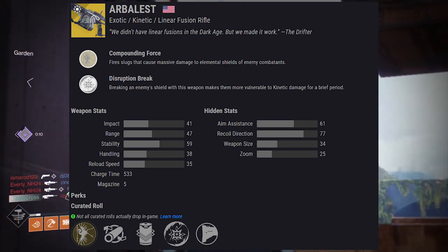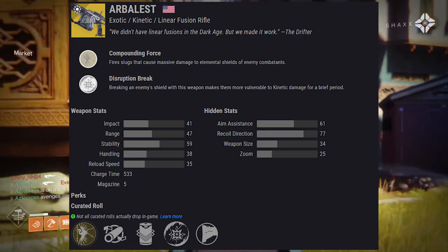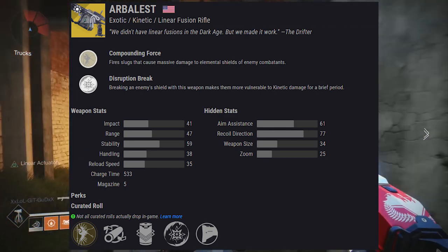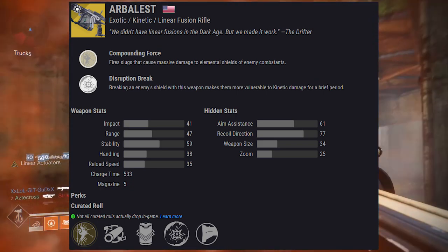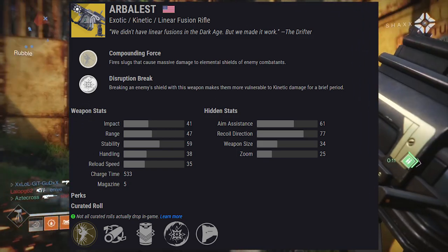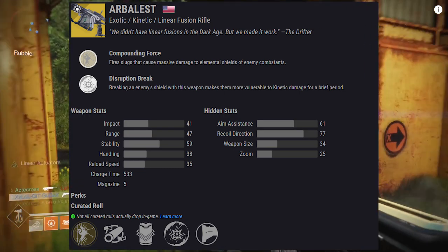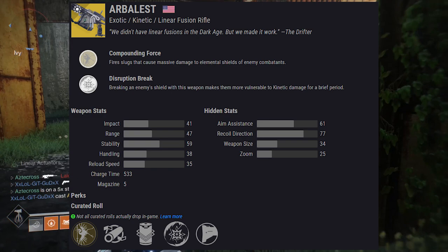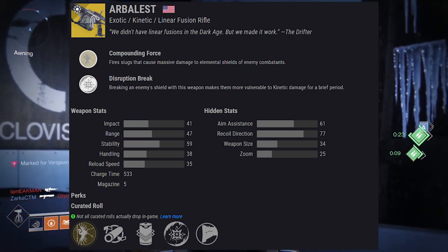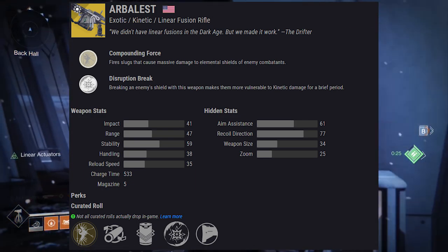Moving on to Arbalest — an exotic kinetic linear fusion rifle. It uses special ammo and will be in the kinetic slot. It comes with the exotic perk Compounding Force: it fires slugs that can cause massive damage to elemental shields of any combatant. Its trait is Disruption Break — breaking an enemy shield with this weapon makes them more vulnerable to kinetic damage for a brief period. Since Arbalest is itself a kinetic weapon, you do more damage with Compounding Force and then benefit from Disruption Break immediately after breaking the shield.